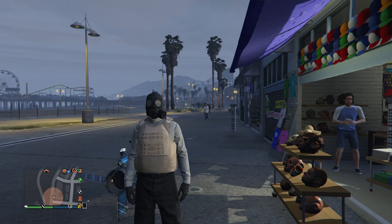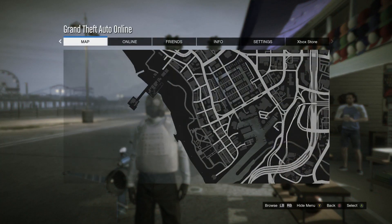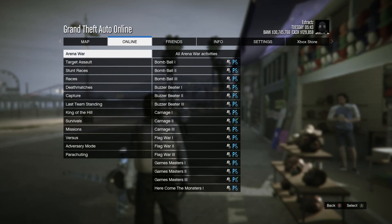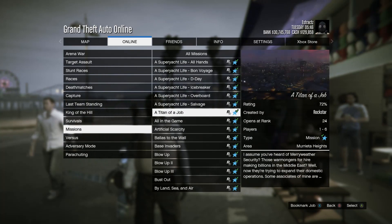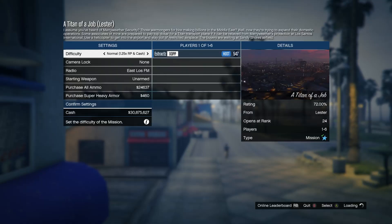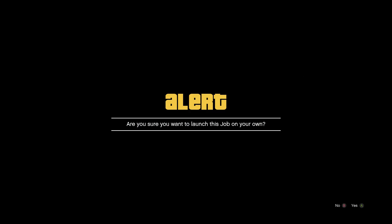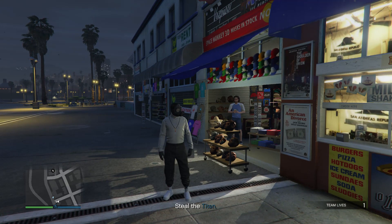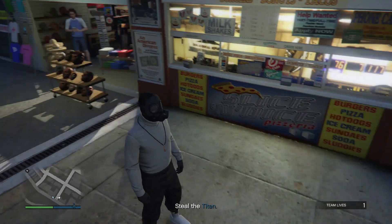After you've saved your outfit, start up a Titan of a Job. Hit pause, scroll to online, hit jobs, play jobs, rockstar created, scroll down to missions, and start up a Titan of a Job. Confirm your settings and hit play — it's going to ask if you want to launch the job on your own, just hit yes. When you load in, you'll see that the peach plate carrier came off your character and you should only be wearing the toxic mask.